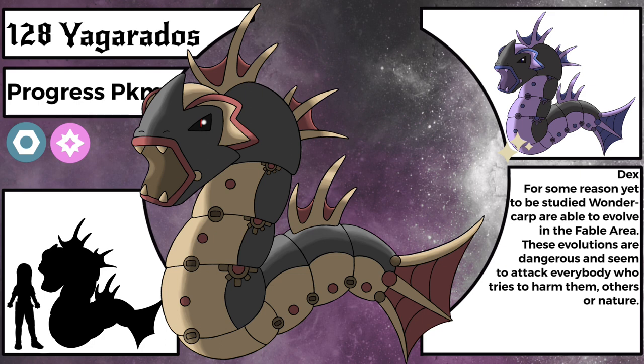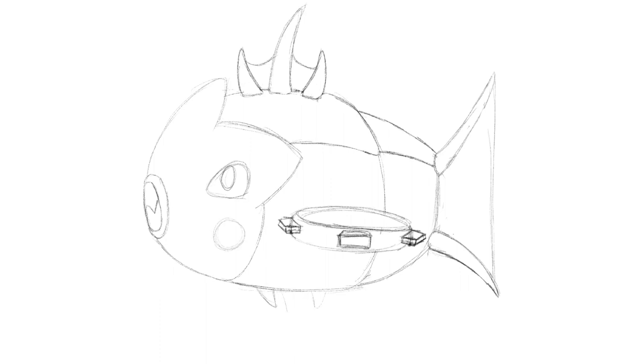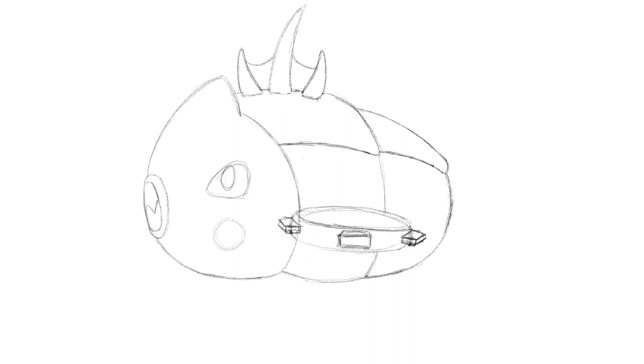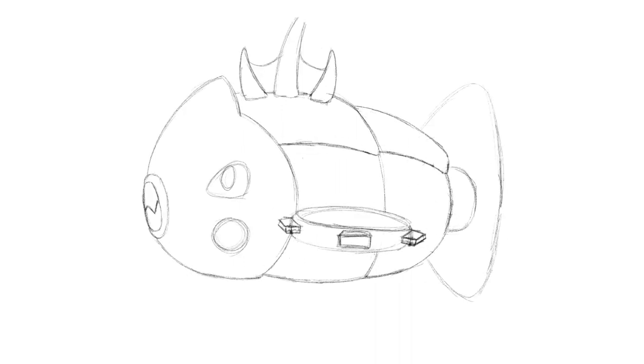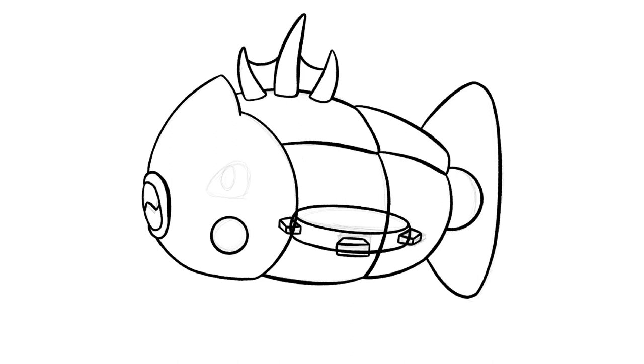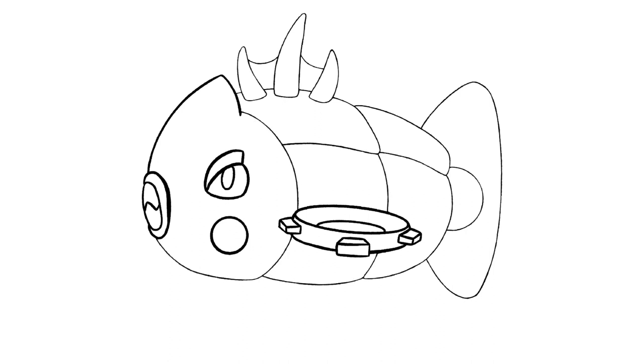This is actually not the last fakemon of this video. Since Yagarados is a living fakemon now it can reproduce. While writing the script I realized that since Wondercarp are limited, Yagarados would also eventually go extinct, so I decided to make another version of Wondercarp. If two Yagarados reproduce, their baby would be this regional variant of Wondercarp — it is more aggressive looking and a bit longer than regular Wondercarp. It looks a bit like a small torpedo. I tend to prefer Pokemon lines that actually look connected, so I gave it the same colors as Yagarados. Even though they can be found more often than regular Wondercarp, they are still pretty rare.